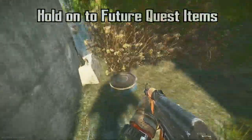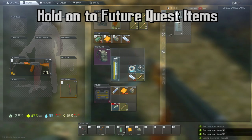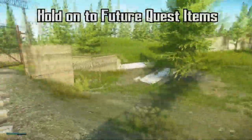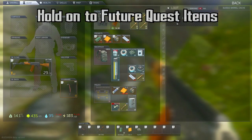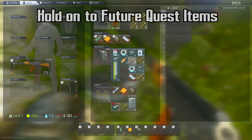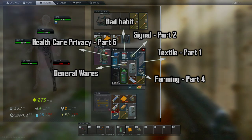As you're doing your questing, you're going to be picking up random items, and I would definitely suggest knowing what items you're going to need in the future and holding onto them. One of the surprisingly best ways to find all of these items is to go around and pick up hidden stashes on Customs and save all the items you're going to need. You'd be actually very surprised at how many items for questing can be found in these hidden stashes. I'm not going to say waste all of your time doing only this, but if you're just low on funds or want to do some farming, go ahead and check out these hidden stashes. Just for instance, on this hidden stash run I did, look at all of these questing items I picked up — Healthcare Privacy, Bad Habit, Signal Part 2, Textile Part 1, Farming Part 4, General Wares. Hold onto all of these things — you're going to need them in the future.